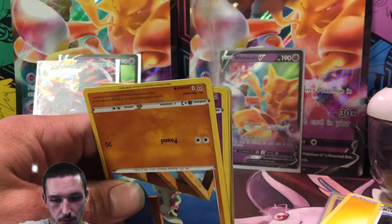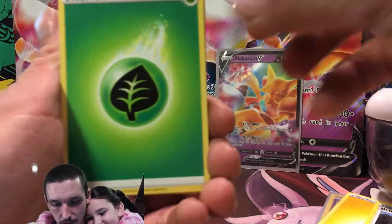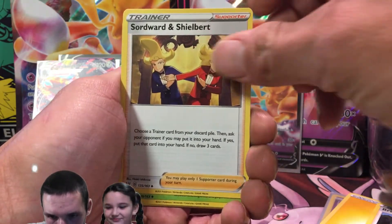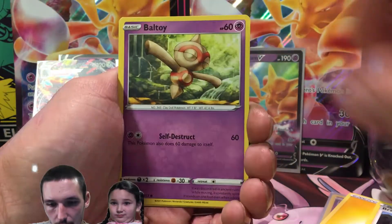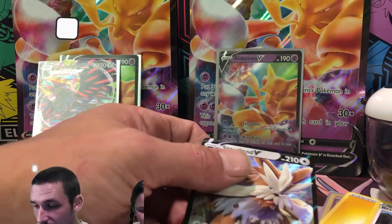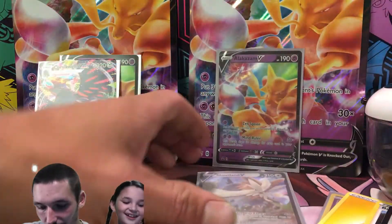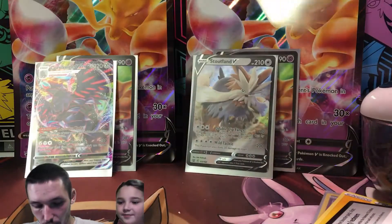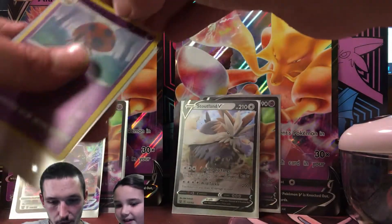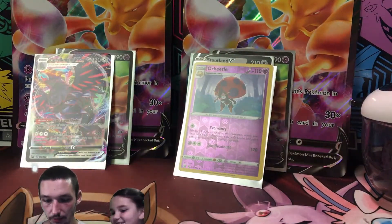We've got pack number two of Battle Styles. Maybe we can pull an Altonar or a Tyranitar, but it is what it is. Another green code card — I don't see why the code cards are like that. Usually when I open up the packs like that, it's perfect and you can't see the color of the code card. Here is Baby Poopy, and that Ore Beetle was also a reverse rare, so we're going to be sleeving that up. Whoa — those are the oversized cards that came with it!